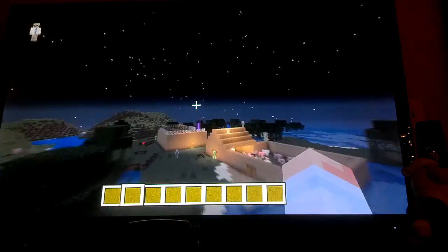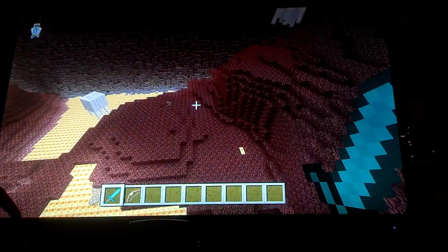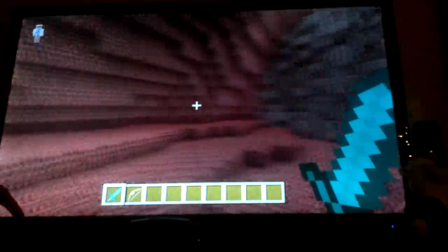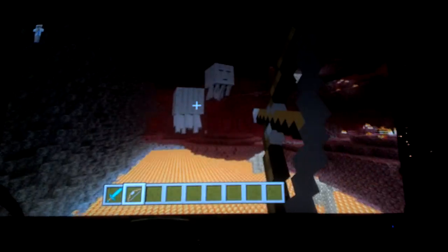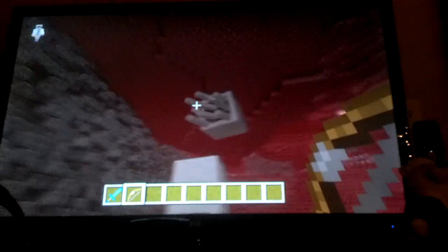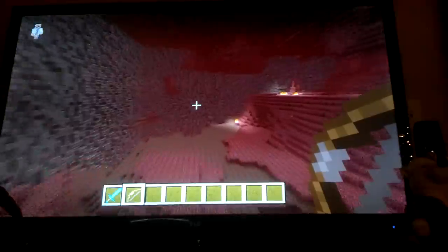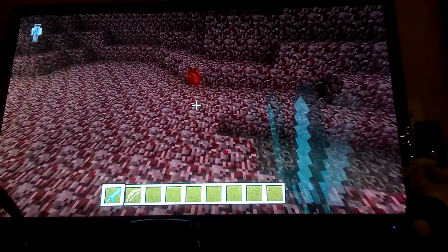I'll just go in the nether for a minute and show you the new mobs. Same as always we have ghasts, but now they drop ghast tears and XP. And here are magma cubes — that's how they move around, they jump like springs. Here's a bigger one. When you kill it, it splits into some smaller ones.